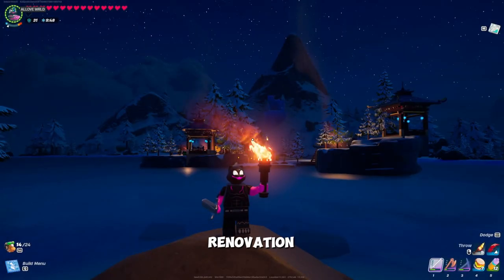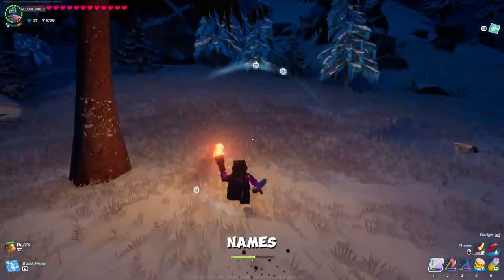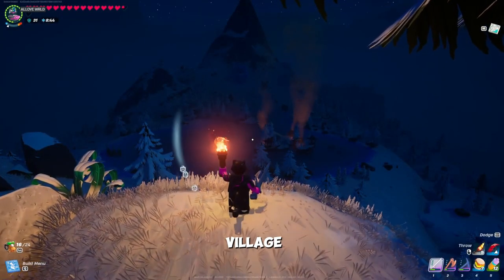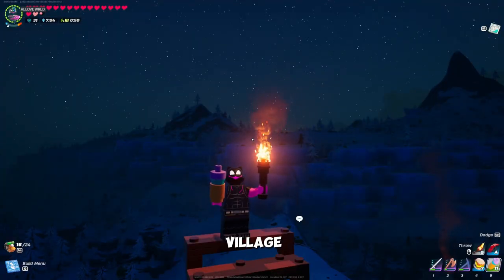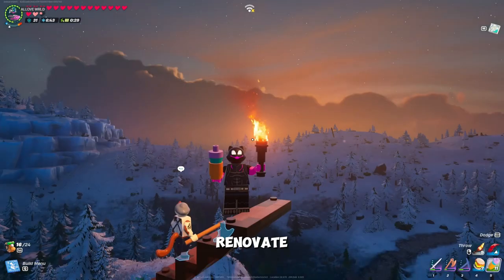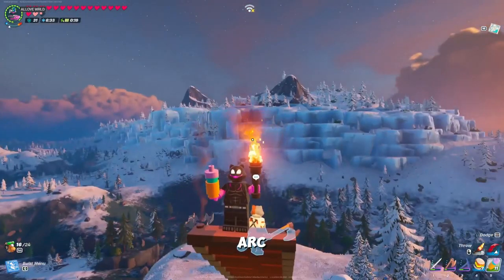Gotta start building for the renovation arc — renovate all of the lands. There are names for them, but I'm forgetting what they are. Snow Village, the Winter Wonderland Village. I'm on my way to the Grasslands Village right now — the original village. We named it the Feline Fortress. You got to renovate that first; that's the first mission. Night Fort, we called our desert — that's step two of the renovation arc.